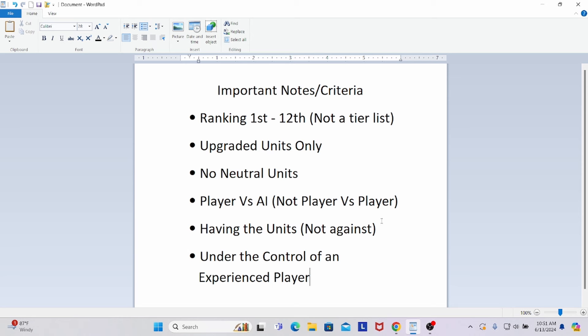It is just the level 7 units that belong to each of the 11 factions. We actually have 12 units in this video because the most recent faction, Factory, has two level 7 units. Another important point is that I am ranking these guys in a player versus AI game — not a player versus player game. We are also ranking these guys as if the player has these units, not as if you're going against them.